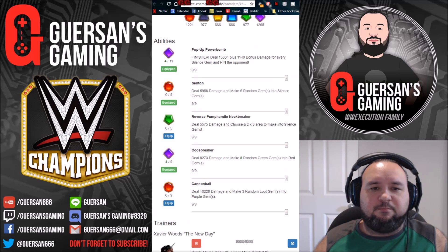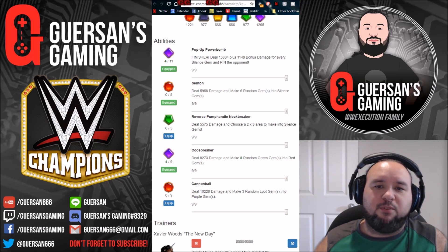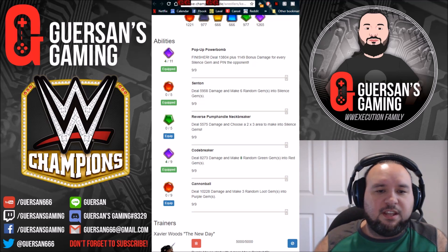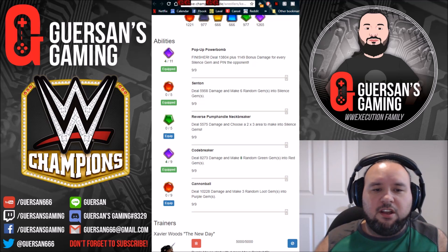The moveset I've put in is the pop-up powerbomb, which at silver does 13.8k damage plus 1,100 bonus for every silas gem on the board. The Senton does close to 6,000 damage and makes six random gems into silas gems. The cold breaker does 8k damage and makes eight random green gems into red.